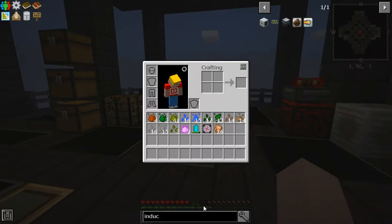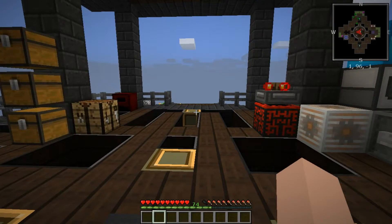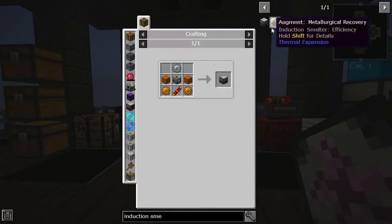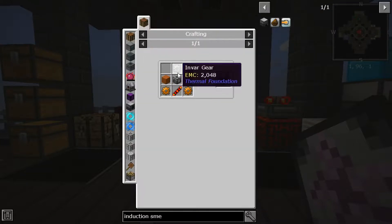Item conduits require conduit binder, which is easy — it actually has an EMC value, so that's good. We also need pulsating nuggets, which come from pulsating iron, which you can make in an induction smelter. So let's get ourselves an induction smelter. It needs sand, an invar gear, a machine frame, copper gears, and a redstone reception coil. I think we have all of that — except I don't have invar or an invar gear, so we're going to have to come up with a way to make invar.